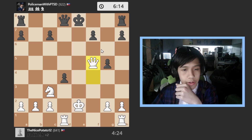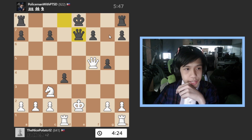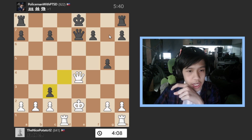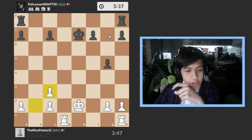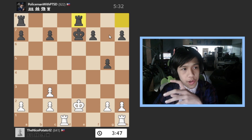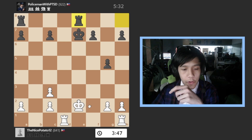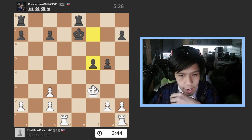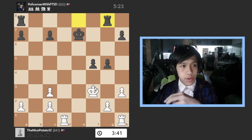I took the knight instead. He takes my knight, he goes queen to e7 — now a winning tactic isn't possible anymore. He takes my knight, I take his queen, I take on c3, he goes rook to e8 trying to explode my territory. But I don't fall for that — instead I go queen to f3.